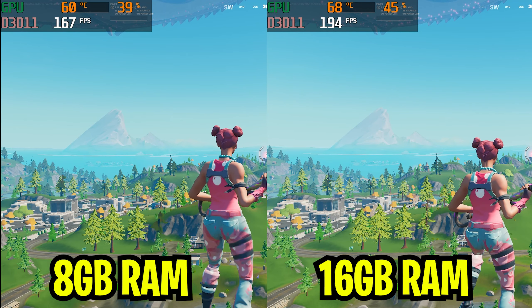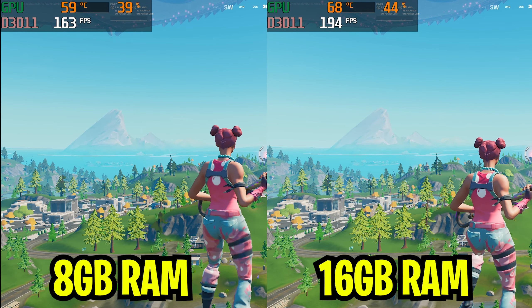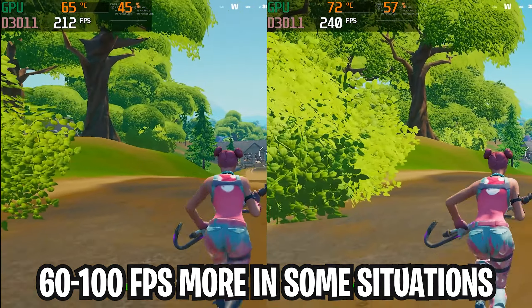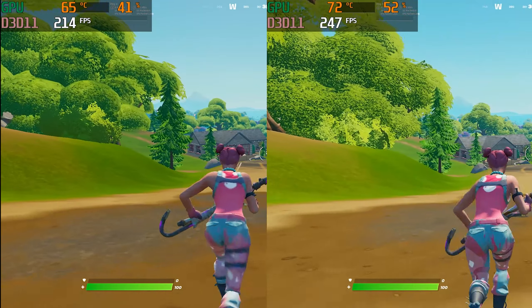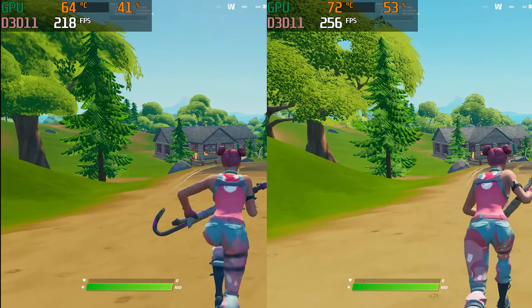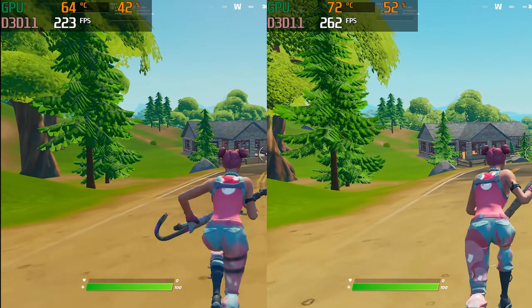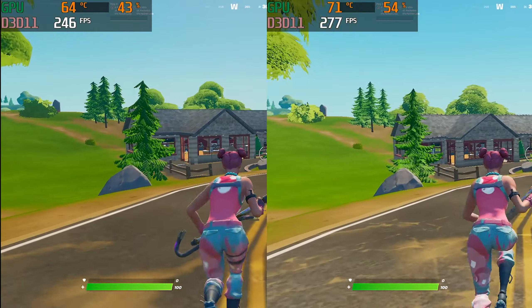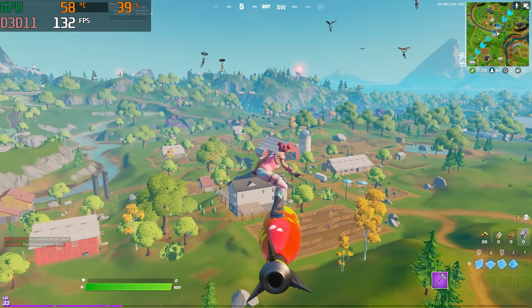When we take a look at the FPS difference in wider areas of the map, the FPS were almost identical. But when we came into some more natural ground areas, we gained around 100 FPS more on 16GB, which is a massive difference. We can definitely tell there's a huge bottleneck on Fortnite if you're trying to go for higher FPS numbers. Obviously if you're playing on 60 or 75Hz you won't need more than 120 FPS, but if you're trying to go for more, there's a huge bottleneck.